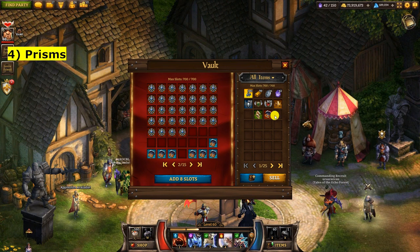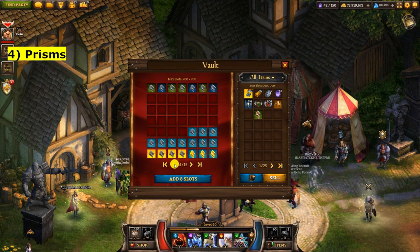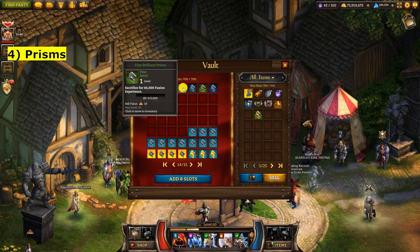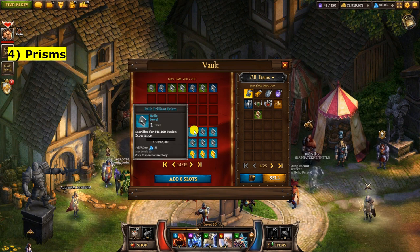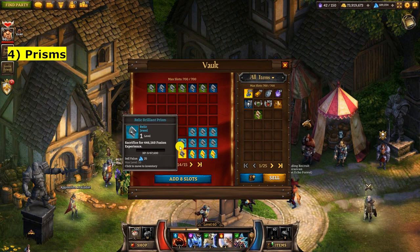Prisms are used simply to level up other jewels — if you read the description it literally says 'sacrifice for fusion experience.' They all have a similar shape and are easy to identify. The big prisms give a large amount of experience; the highest gives up to two million. They're typically found in rewards and are there purely to level up your other jewels.